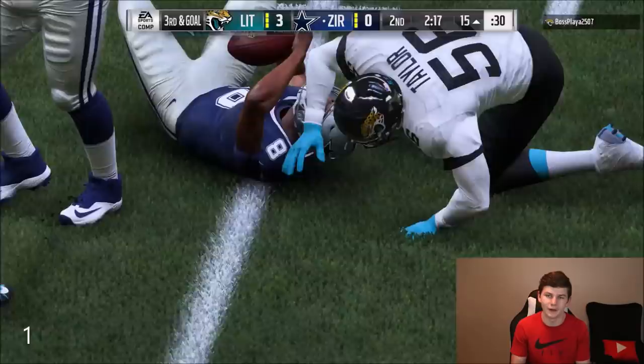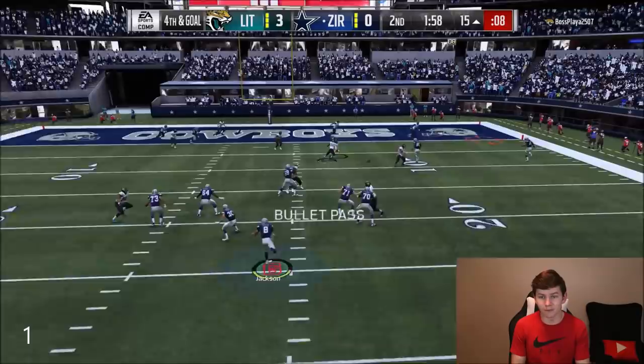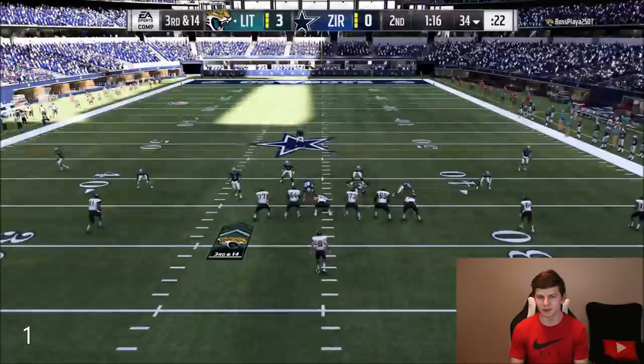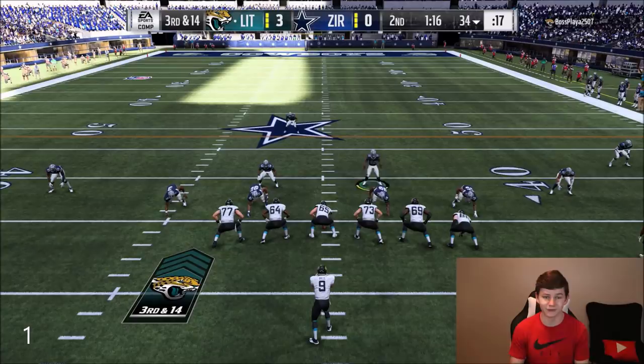Field goals don't mean anything in terms of packs, and we're just going for packs here, so we've gotta go for it on fourth down. I just need another sack from Alan Page so we can upgrade him. My opponent's going back to the pass — nice play by Deion Sanders. Third and 14, let's see if we can get a sack. Come in clutch here, defensive line — Alan Page, I'm looking at you. One more sack, man, that's all we need.